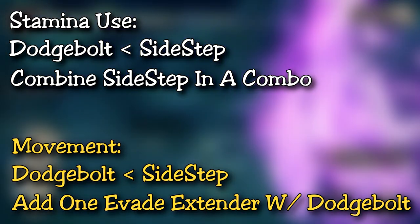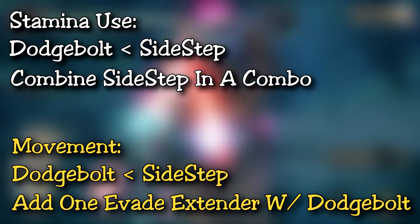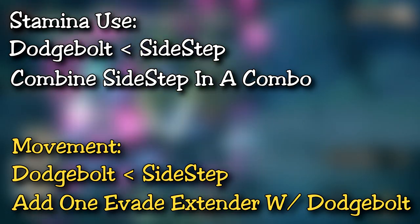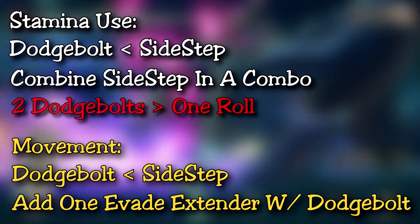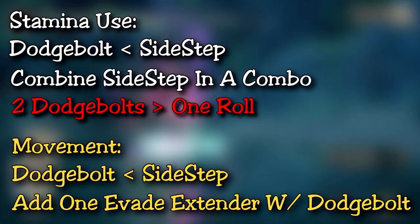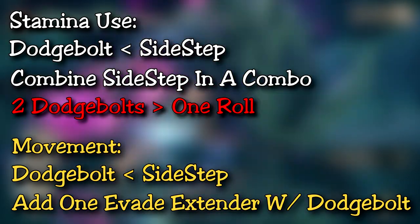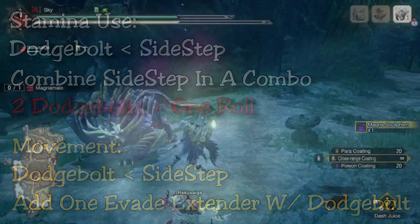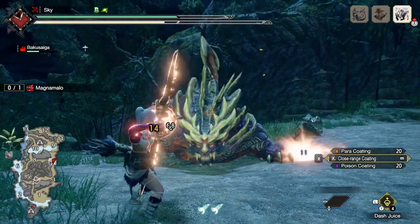Dodge bolt isn't entirely considered an evasion skill, so if you need to evade, just roll like most weapons. If you need to reposition, do it once, but if you find yourself dodge bolting more than once just to reposition you're actually losing stamina and you should just be rolling. Instead of dodging, when you use dodge bolt you need to be prioritizing countering single attacks or roars.